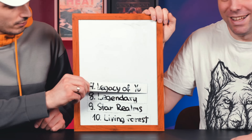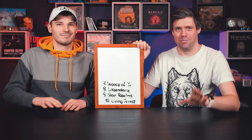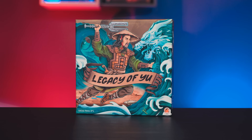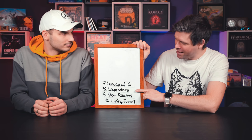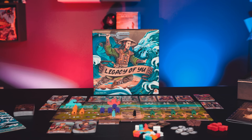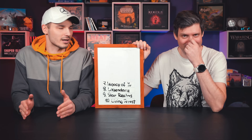Number seven is Legacy of Yu. One host wasn't sure it would make the top 10, partly because it doesn't feel like a classic deck builder. It has a lot of mechanisms besides deck building, but at least 70 percent of it is deck building and the choices around how to use the cards you've just bought.